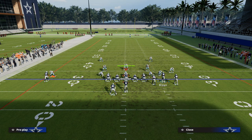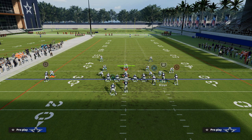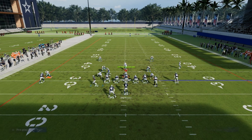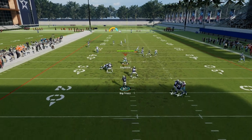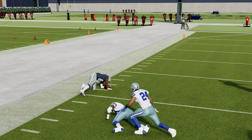Here's another breakdown. We're going to slant Brown, this time put Thomas on a dig route, and have our back on the wheel. So you see a couple of different variations of the same basic thing. You have your slant, your dig, your post, your wheel — all of these crisscross-type concepts.